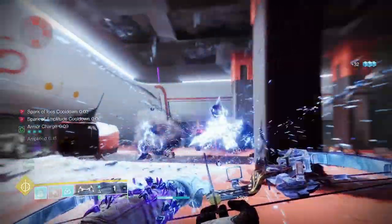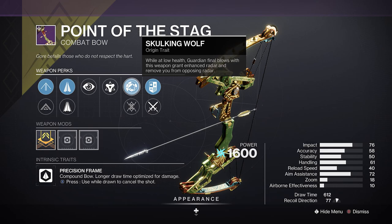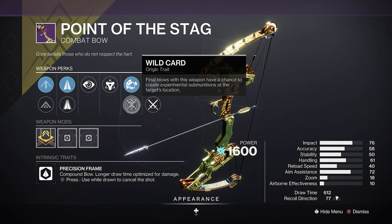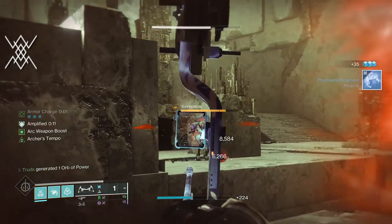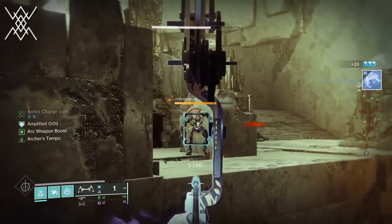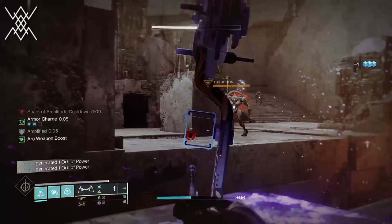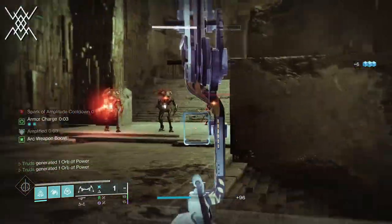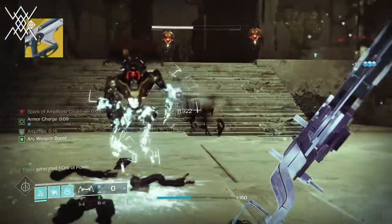Now the only real reason to farm for this is its brand new origin trait. Skulking Wolf might as well not exist because Wildcard does, and it's basically turning this bow into Telesto. Any final blow has a chance to create experimental submunitions at the enemy's location, which are basically Telesto-style projectiles that will explode when nearby enemies, arguably turning this bow into an exotic that's likely to break the game, much like its purple relative does on a regular basis.